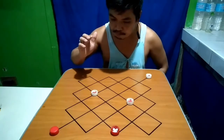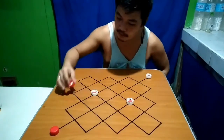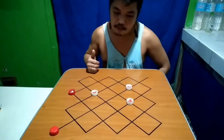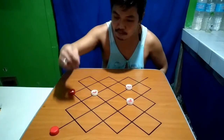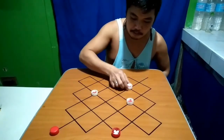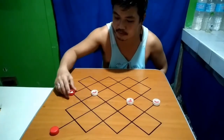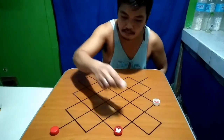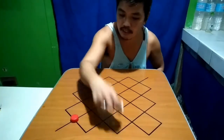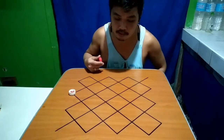Ang last, meron siyang dalawang tira yung red — either ito at ito. Example kung dito siya, ang best move ng white is ito lang. So kung babalik siya, meron siya dito, meron rin dito. Example kung babalik siya dito, dito ka lang. Pag lumabas siya o dito, ipakain mo lang ito — pagkain, pagkain, pagkain. Talo ka agad, wala nang tira yung red.